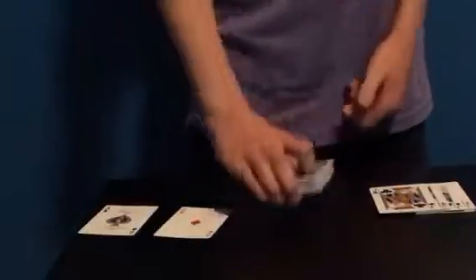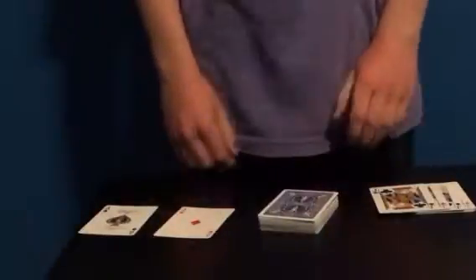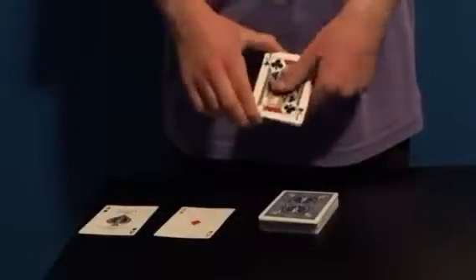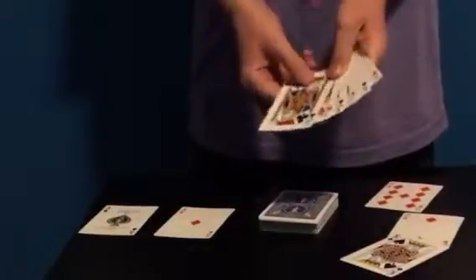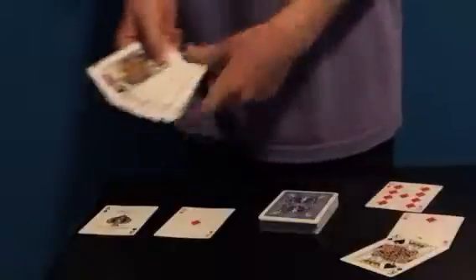You begin by saying the four jacks are going to rob the bank, and you pick them up very carefully. They go in one at a time. When you flip the cards over, the first three cards you're taking aren't actually jacks — they're the three random cards. Then you say you're going to sit the fourth jack on the bottom, placing the four jacks and the two aces on the bottom.